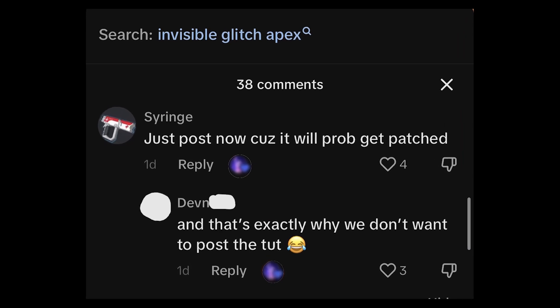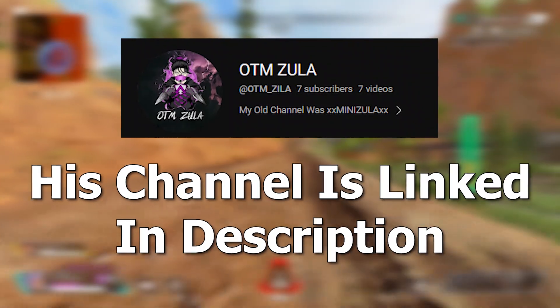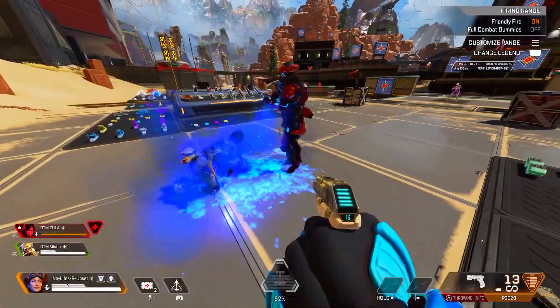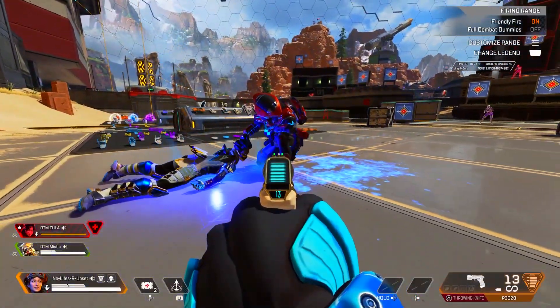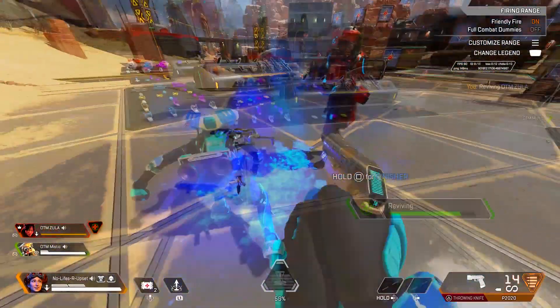Shout out to my friend Zula for helping me with this. He's gonna explain how to do it right now. In order to do the glitch, one of your boys needs to have the mythic skin. If you time it right and cancel the finisher, they should become invisible.